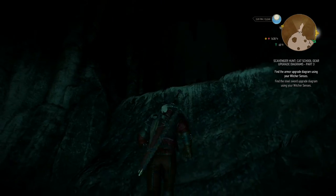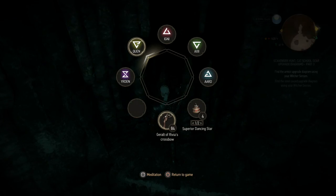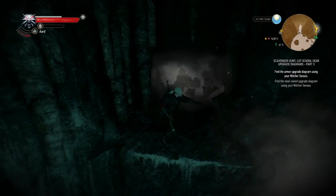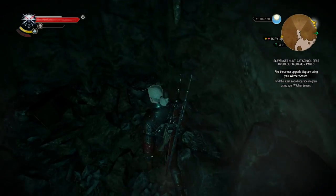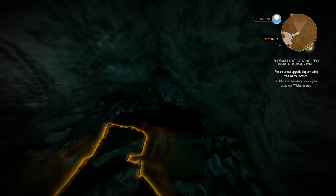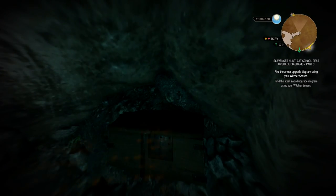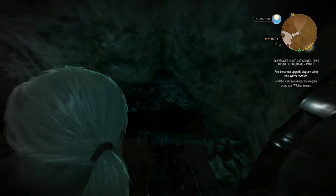Inside the cave, you can climb up on the right side and we need to blast our way through here. There we go — behind this little alcove is a chest, and in that chest you will find the silver sword upgrade diagram. First piece, easy and done.